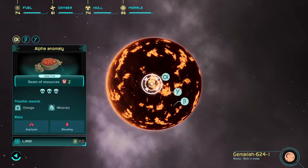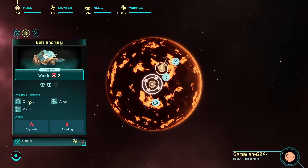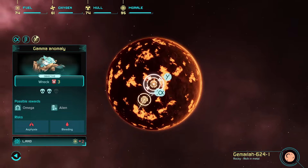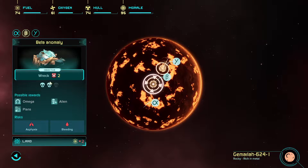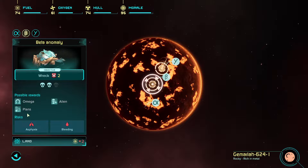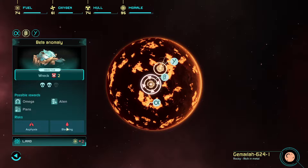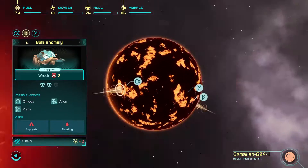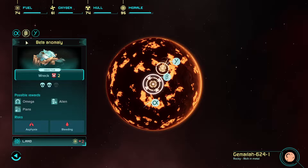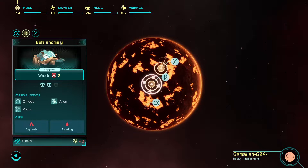That's a three-skull — I don't really want to do that. That's an alien, plans and omega — I kind of like the sound of that one. And that's a three too. I think we're going to go with this one: objective wreck, because we get some plans out of it. Asphyxiation, bleeding — that doesn't sound good. Let's do this one and we've got to be really careful this time.